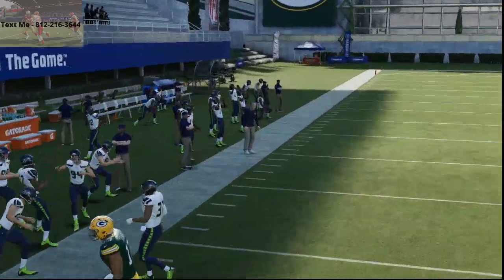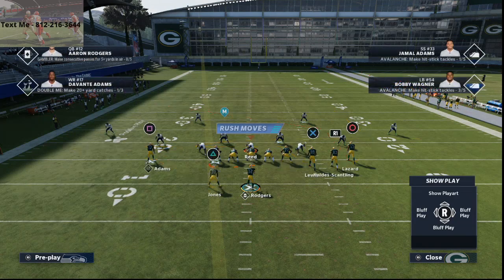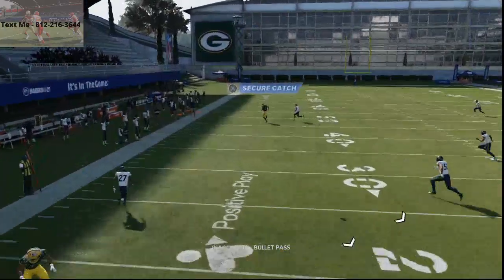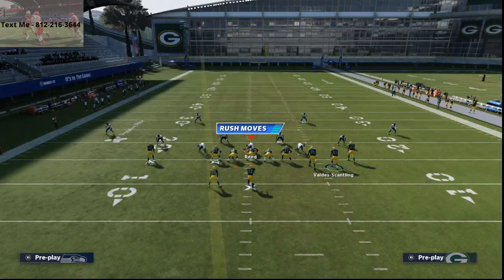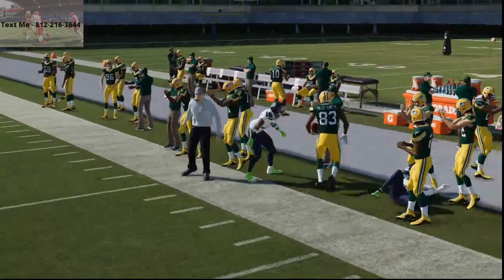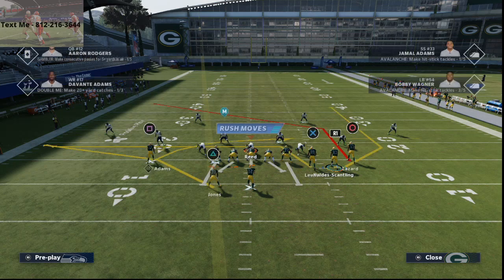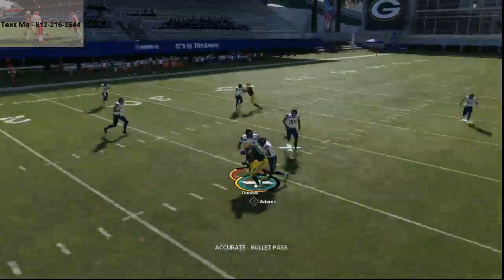Sometimes people come out in Cover 6. You can pass-lead that deep post route against Cover 6 as well. You'll also have the mesh routes underneath — they basically turn into drags because of the match coverage. But you still have this read here that's an absolute dot. Not a lot of people are talking about that route right now, but it's probably one of the best routes in Madden because it doesn't get followed in man-align and it consistently lets you work the ball up and down the field.